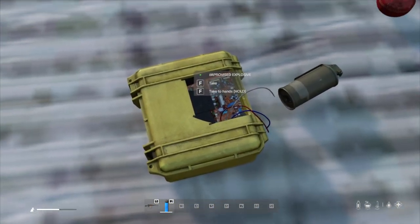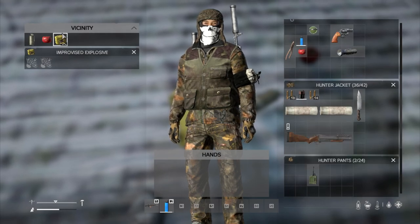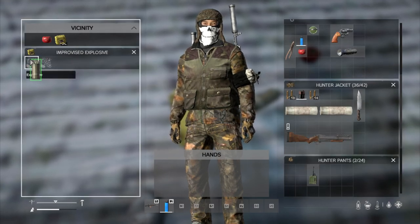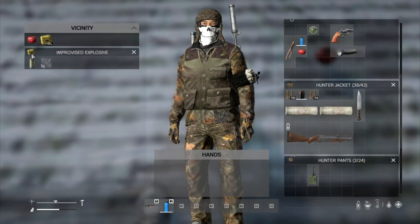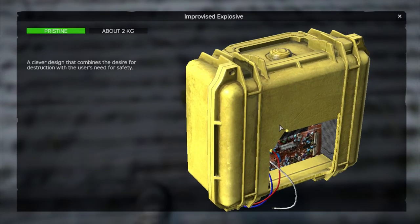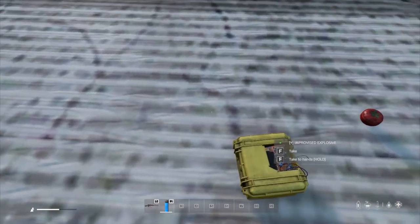That is now on the ground — there it is. What we can do now is put our explosive in there. In this case I'm putting a smoke grenade in, so that has now got a smoke grenade in it. I don't think we can see the smoke grenade inside, but it's in there.